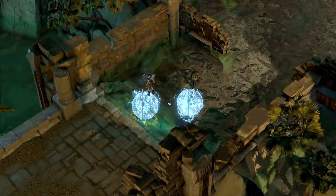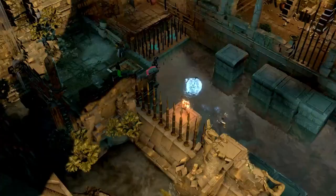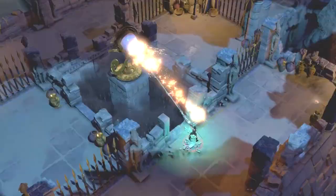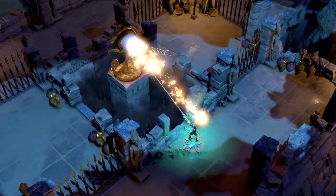Because co-op is such a focus for Temple of Osiris, we made sure that the world would react accordingly, depending on how many players are in the game at one time. For example, when you add in your friends, the puzzle might actually change dynamically — there could be more mirrors, more obstacles, more enemies to deal with. And naturally, the more players you have at one time, the more chaotic the game can become.